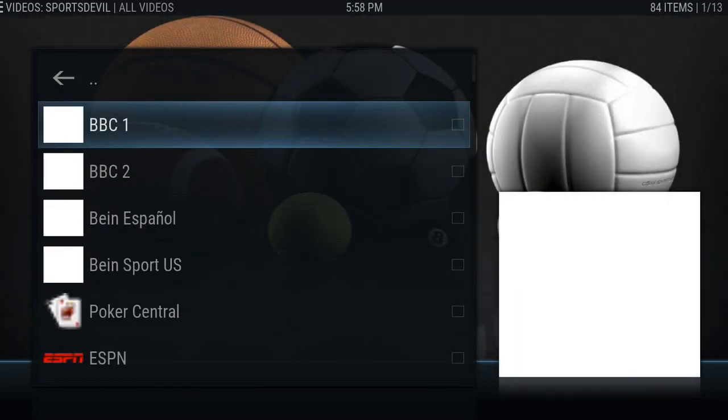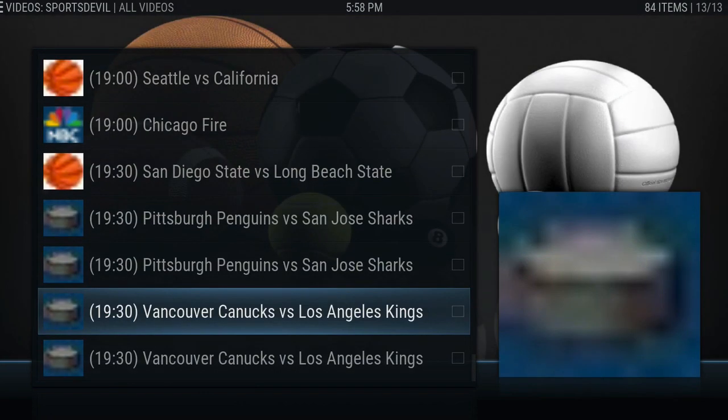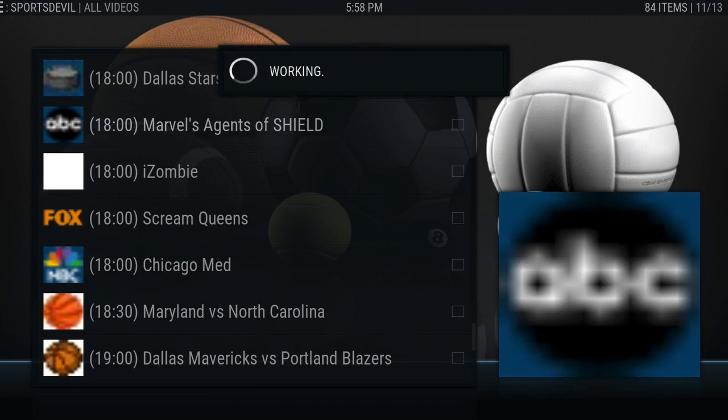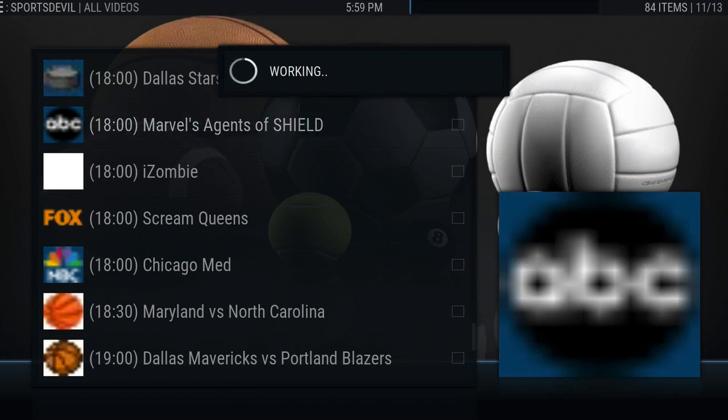But what it's supposed to do, like I said, is give you the correct version of Sports Devil versus you going out trying to find the right zip, download it, install it, et cetera. So this will be included now in our Kodi Fire build. A lot of these things work, so it's pretty cool to have something consistent versus trying to find the correct version that's out there.